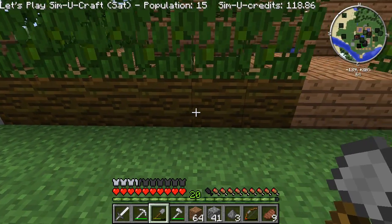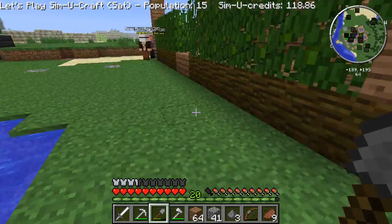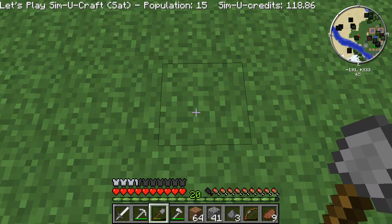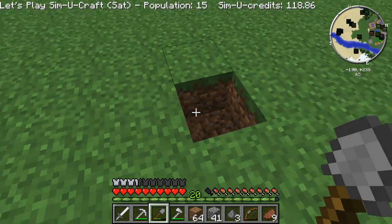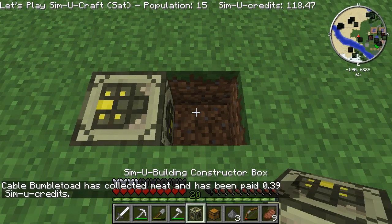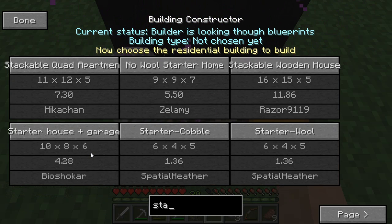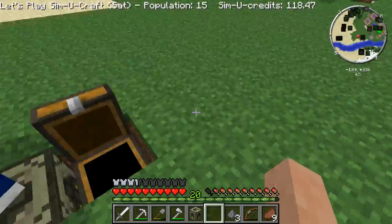Counting out sixteen blocks to measure the road. Let's see if I can get this to work — counting sixteen again. We are going to build one more — I lied to y'all. We're going to need a lot more wood and a lot more wool. You know, I think with enough thrust, pigs could fly.